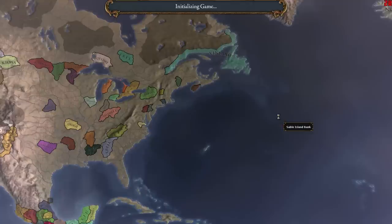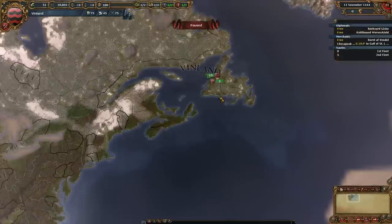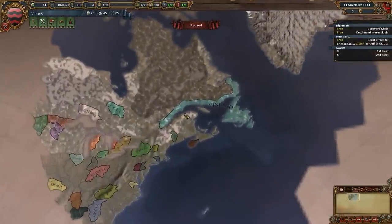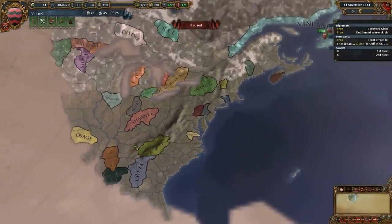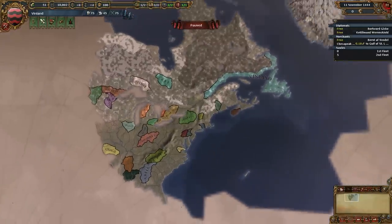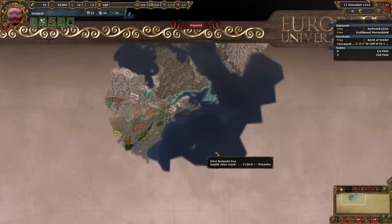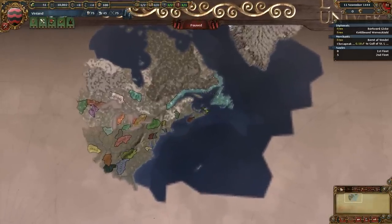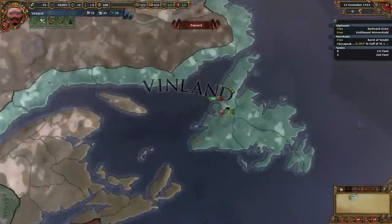We're Eastern tech group by the way. We went with Eastern units because they look awesome — they have badass helmets on their soldiers. They also have a little bit longer teching time, which I think makes sense. So when the Westerners come, we're going to be a little bit behind them. So here we are. We have Vinland. I kind of wish we didn't have all of this land discovered. But when you create a custom nation, the part of the world they can see is based on distance from their capital. So unfortunately we get to see a whole lot of these natives.